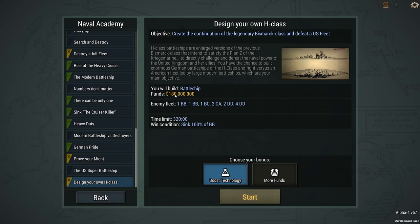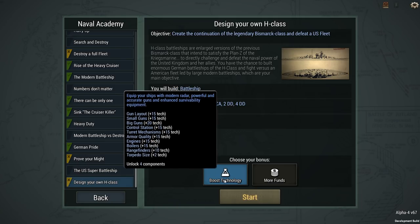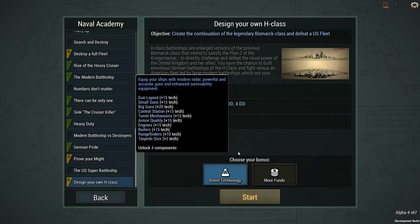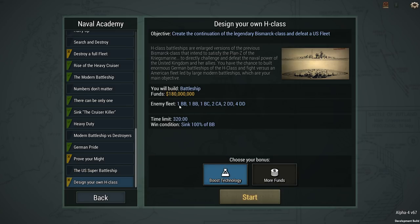I get to build one battleship. I have 180 million to do that with. If you pick the boost technology option; if you go for more funds, you get another 130 million — that is a ton of money. I went with the boost technology for this one. I'm going to be fighting two different battleships of two different classes, a battlecruiser, two heavy cruisers, and six destroyers of two different classes. I have a lot of time to sink two battleships — that's the main objective: sink 100% of the enemy battleships. If the battlecruiser, the heavy cruisers, or the destroyers survive, that's all perfectly fine.